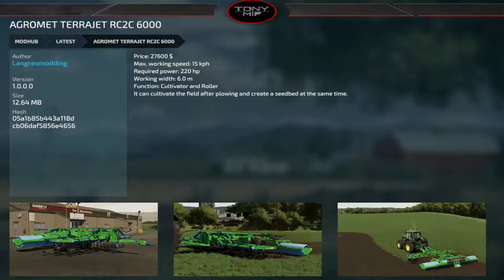The Agramet Terra Jet is PC only at $27,600, requiring 220 horsepower. It will cultivate and roll at the same time, giving you both a cultivation state and a seed bed simultaneously. At six meters wide it's not huge, but doing two things at once — cultivating and creating a seed bed — is very nice.